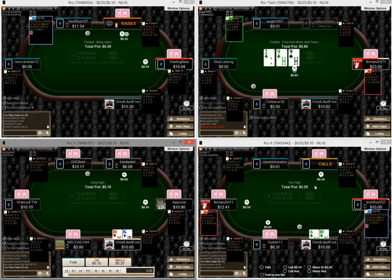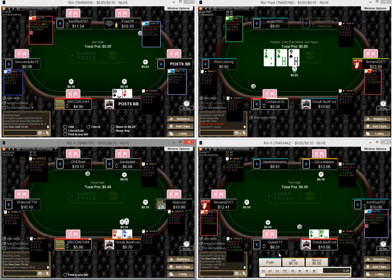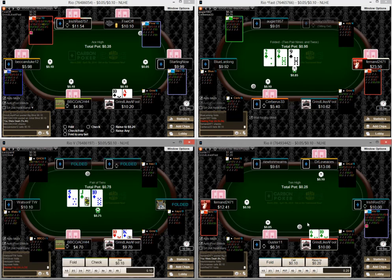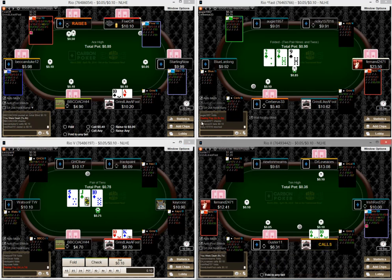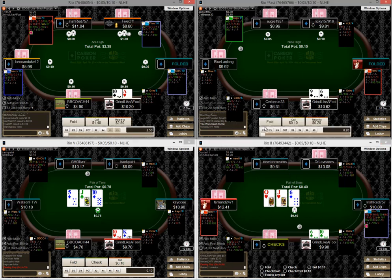If it was a different opponent, maybe I bet the ace there, but against this guy I just don't think I have any fold equity. Here, because we've got a whale and another bad player who opened, I'm going to go ahead and flat in position with 6-10 suited — not a very good hand but I don't mind this going multi-way. I'll just keep it cheap unless this nitty guy re-raises.